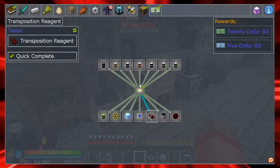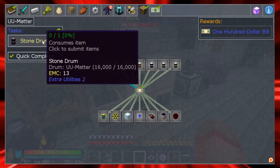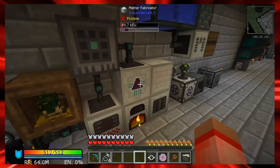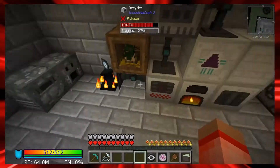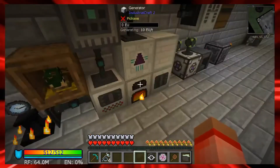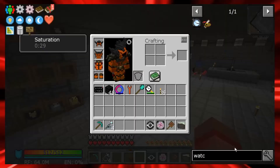I've got about a bucket and a half of UU matter. Luckily this quest only requires a stone drum, which is 16 buckets of UU matter to get a hundred dollars. The overclockers do work on the recycler, which makes the matter fabricator go faster, but I just can't get enough stuff into the recycler. What we want to work on today is blood magic - we want to get into this transposition reagent.